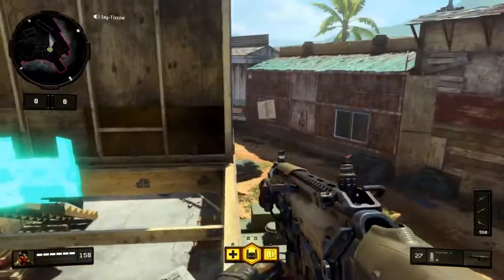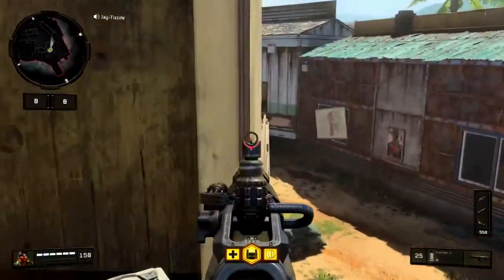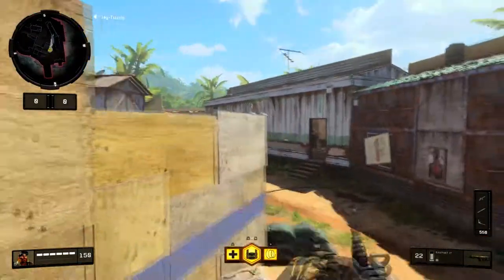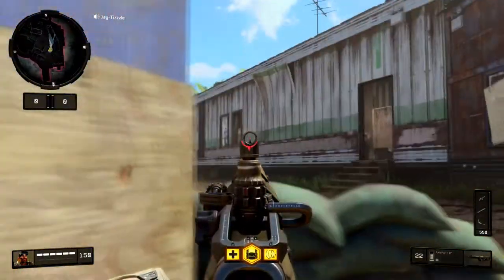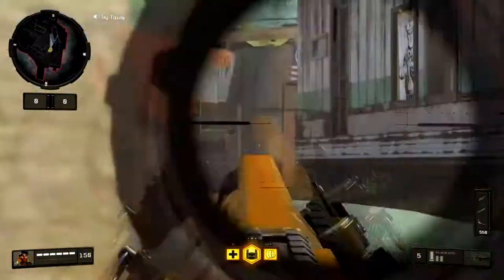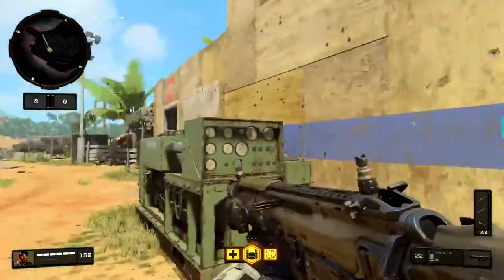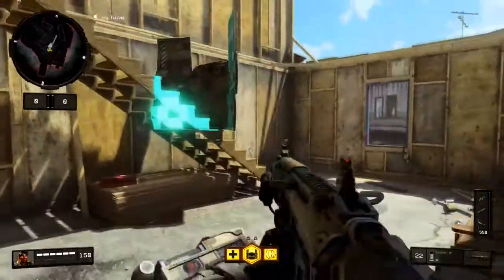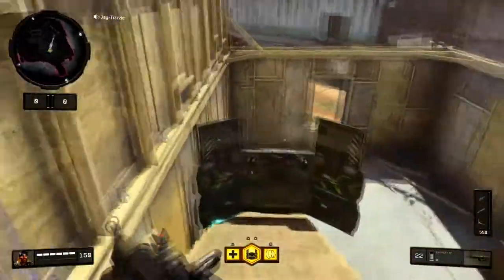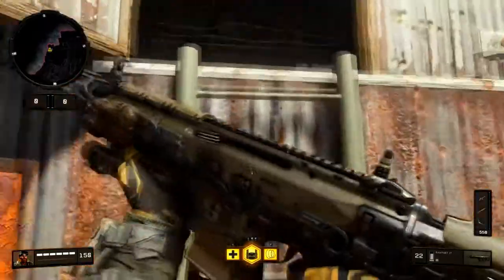Next up we have top wood. You can peek into trailer, peek the trailer door from here, check this window, check the sandbag into this window, and get kind of mid-map from this area. This little sandbag is a very popular spot, so I'd avoid it and peek from the side more than anything. You can also mantle these stairs sideways if you want to climb all the way up.